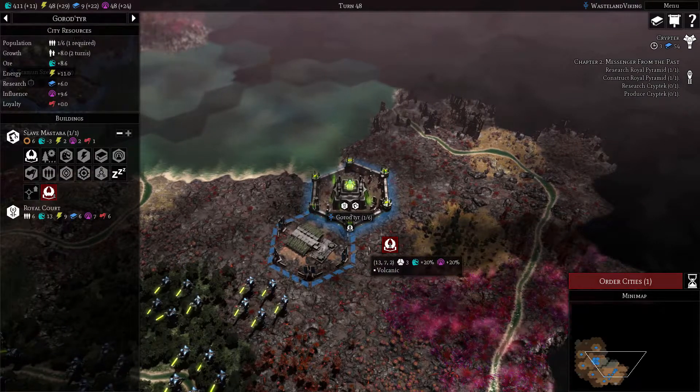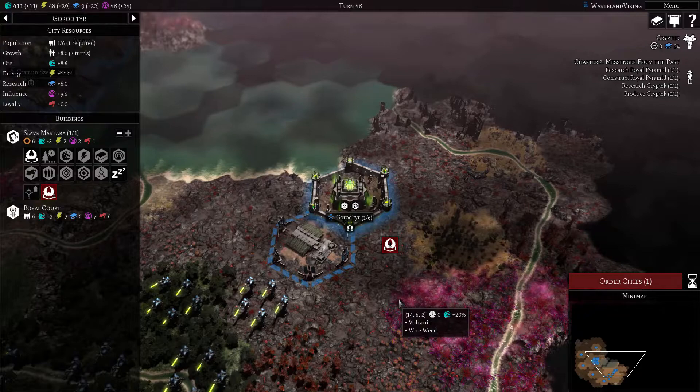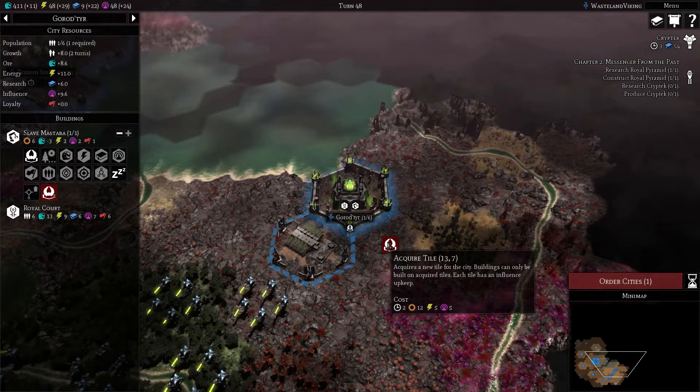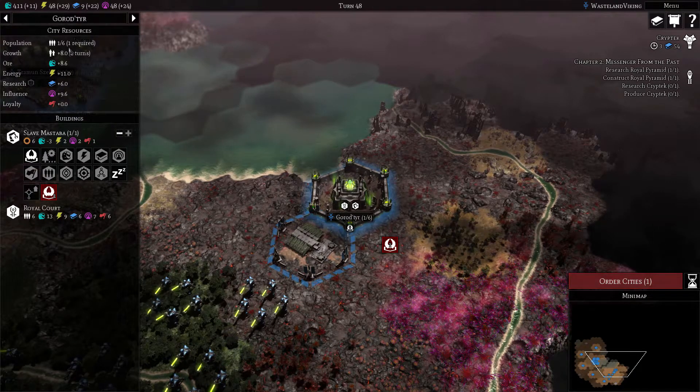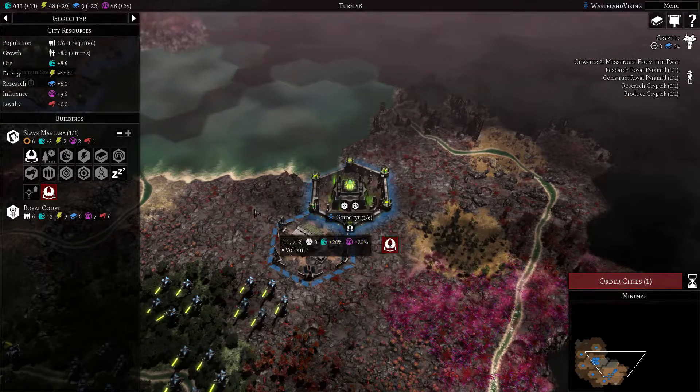I need to do that for the cryptech. One more turn for that. I think I'll get a baroque shrine going first, because obviously the higher our population gets, the more likely - or rather the quicker - our loyalty lowers.